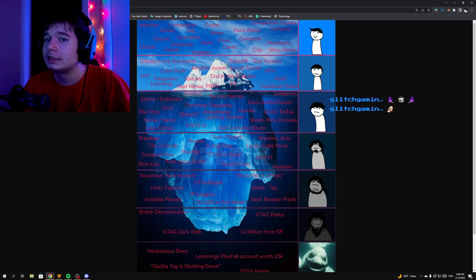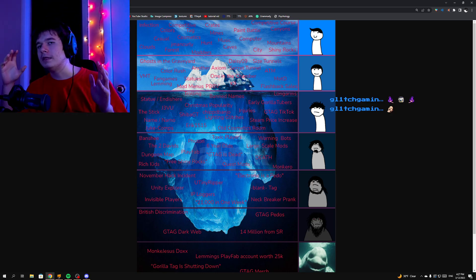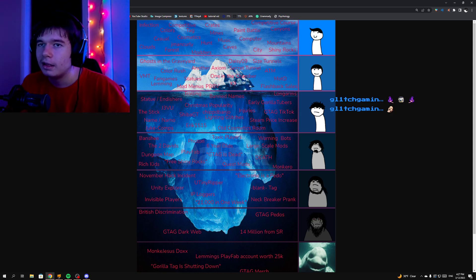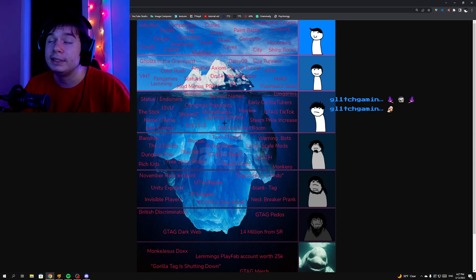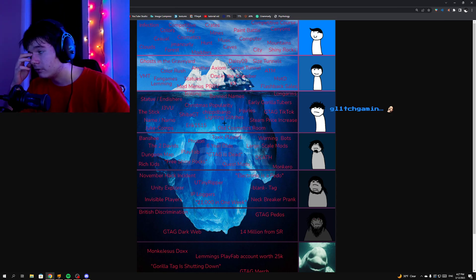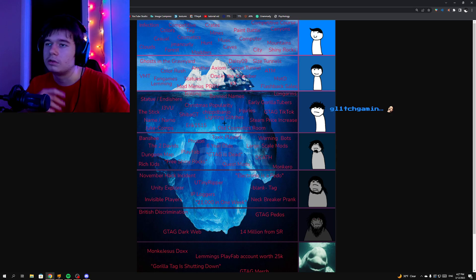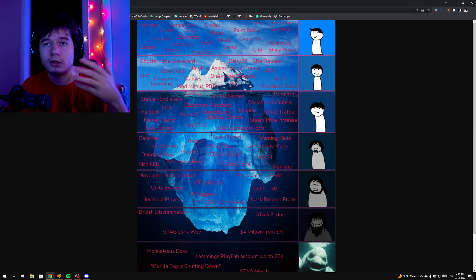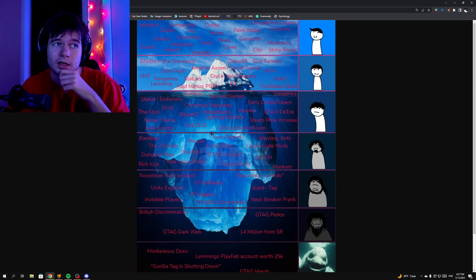Lighting glitches — in certain updates there were some lighting glitches in certain places, for example the Christmas update. It's usually because of the Gorilla Tag baking — the lighting in Gorilla Tag is baked, it's not real time. There are actually some mods which make lighting appear, and I might make a video about it soon. Christmas popularity — if we go on Google Trends and search up Gorilla Tag, usually Gorilla Tag is most popular during the time of Christmas, because most people play Gorilla Tag on Christmas.